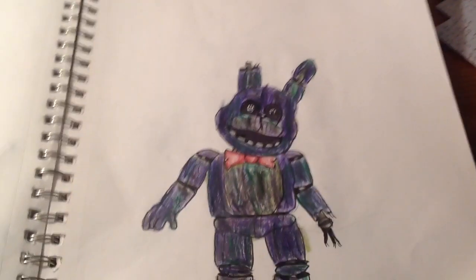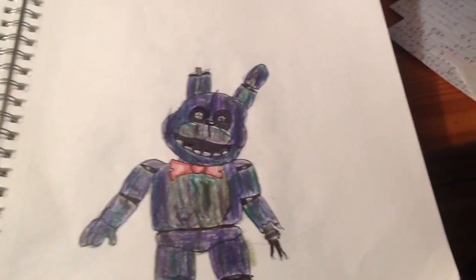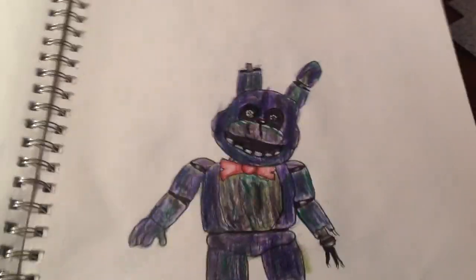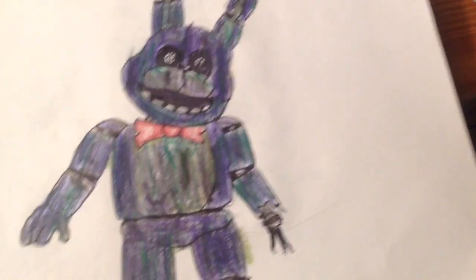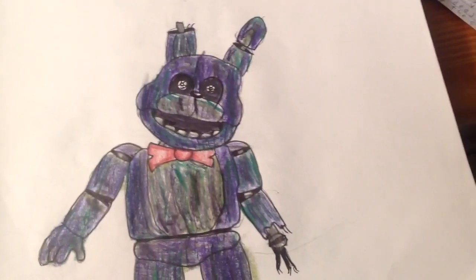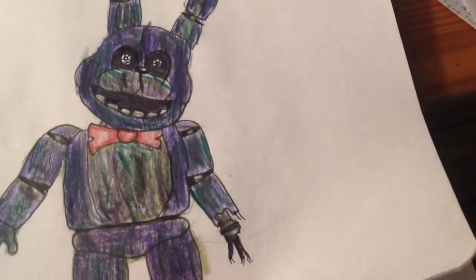Next off, we have Phantom Bonnie, which is what I think he would look like. He has an ear missing because Springtrap also does, and these are hallucinations — so Bonnie and yeah, it could have a deeper meaning, or it could just be hey, his ear's missing, to be spooky. He also has a missing hand because of Withered Bonnie's missing arm.